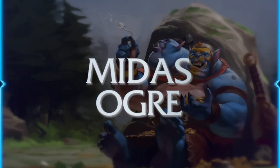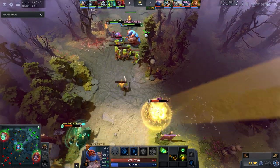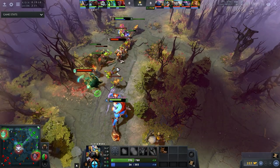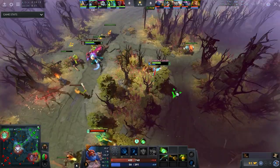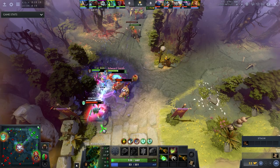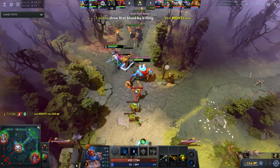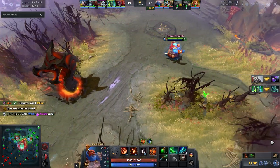First up is Midas Ogre, which I think is very strong — I've even seen a pro do it recently. Midas has been buffed in cost overall, making it better. Sure, it's only a 50 gold buff after all, since gloves of haste increased from 400 to 450 which technically nerfed Midas slightly. However, Ogre has been one of the best solo queue supports especially in the 0 to 3k MMR bracket for a very long time.